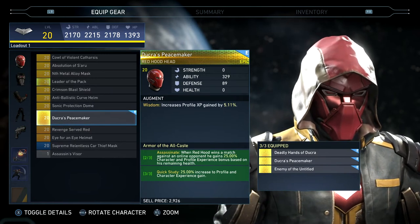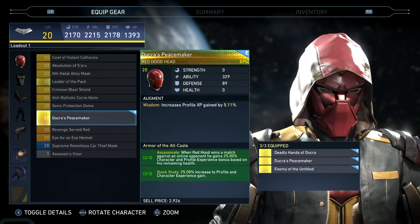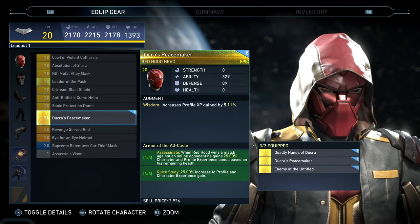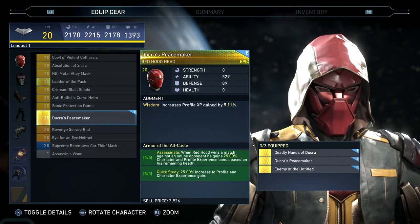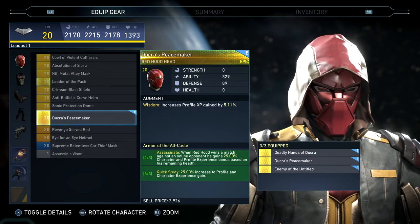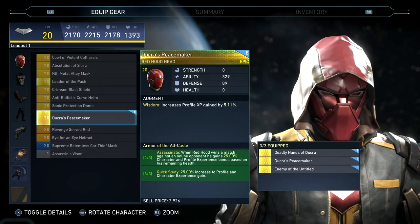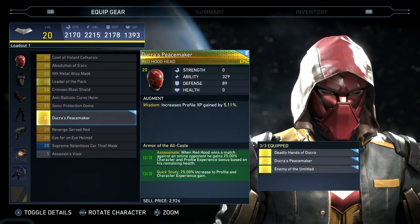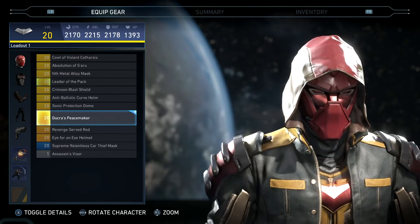His stuff is definitely a little rare to find. Two out of three: Assassinate — when Red Hood wins a match against an online opponent, he gains 25% character and profile XP. Three out of three: Quick Study — 25% increase to profile and character experience. So no boosts for actual gameplay, just experience pretty much.